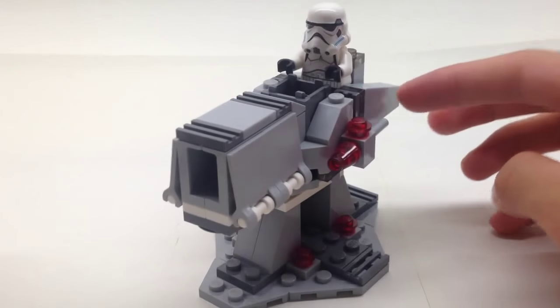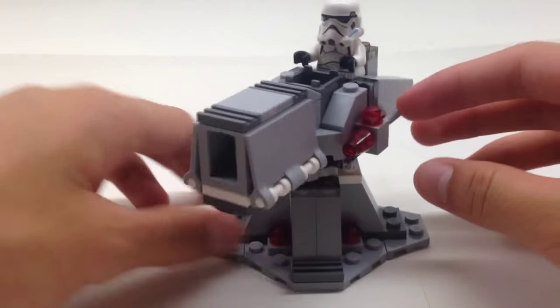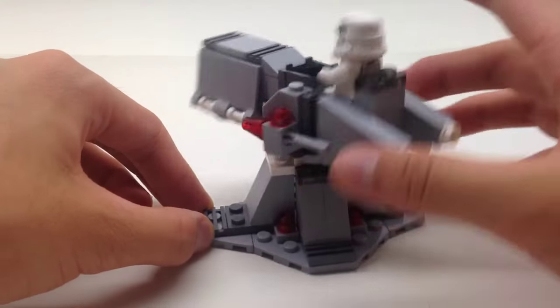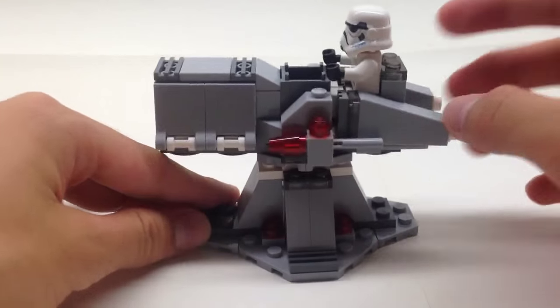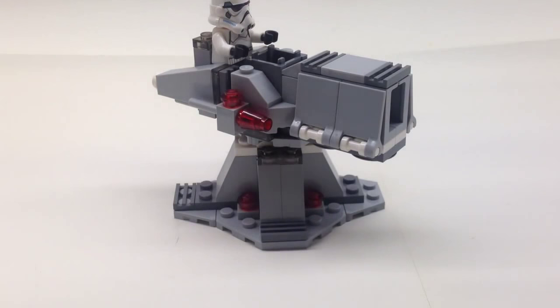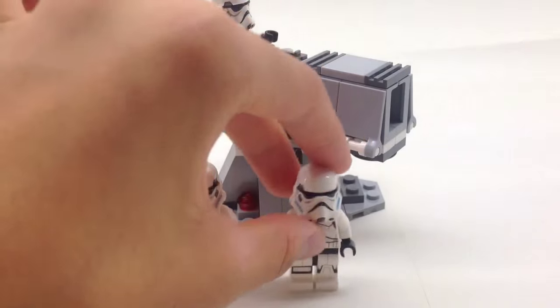All in all, it's a cannon — a really, really heavy and mean-looking one. It looks like it can take down rebel scum, the snow speeders. Sound effects don't do that much to really help it, but it's an alternate build from the Imperial Troop Transport. So I guess that wraps it up for all three alternate builds for the Imperial Troop Transport battle pack.